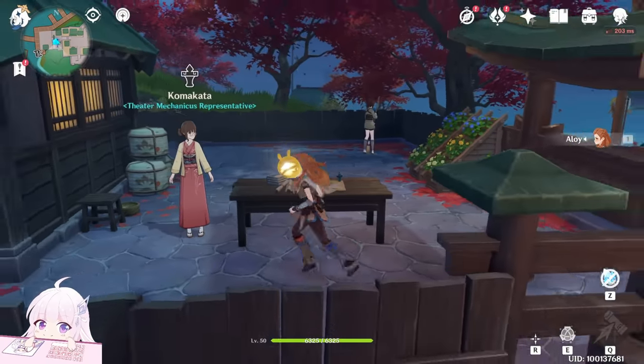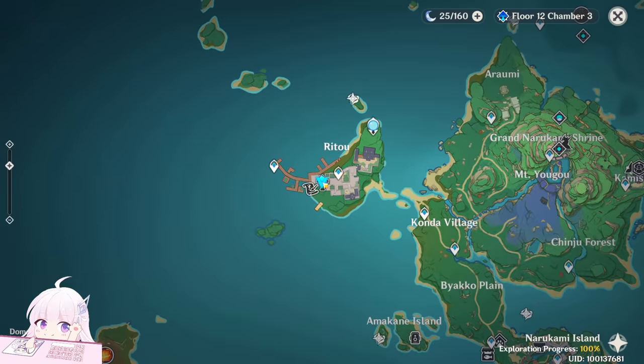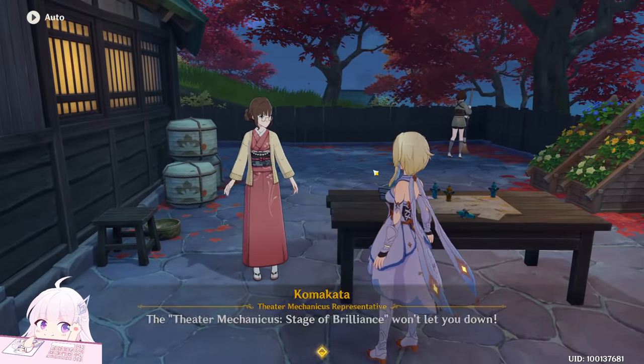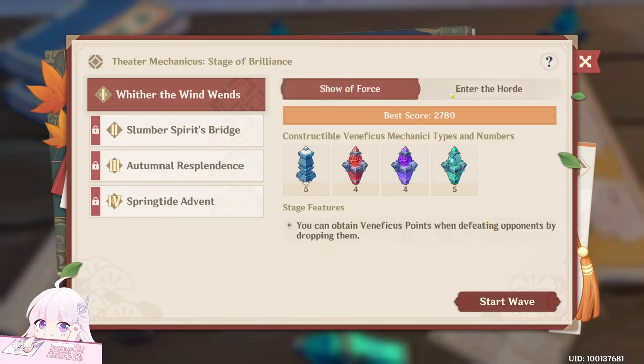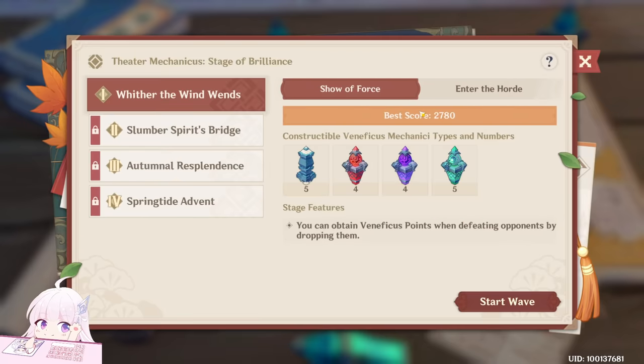You have to finish the event quest first, then come to Kumakata at this location and talk to her. Today we can do the Theater Mechanicus level. The strategy is the same on both maps to get all the rewards — I'll show you both maps, speeding everything up since the video would be too long otherwise.